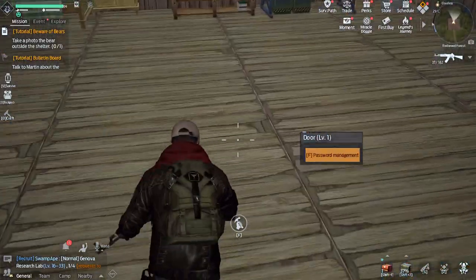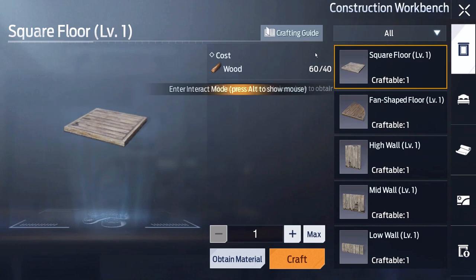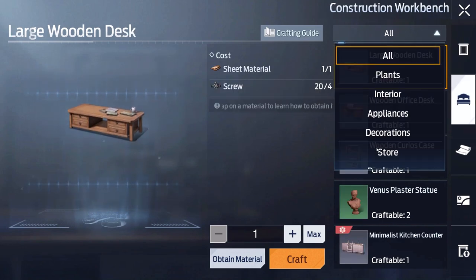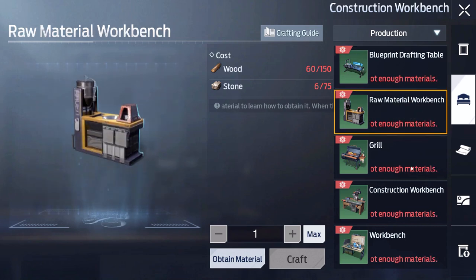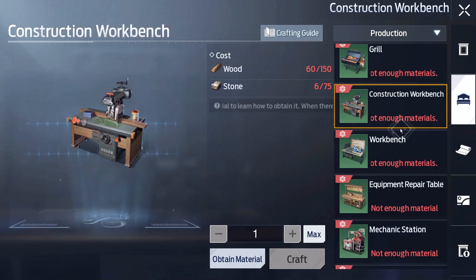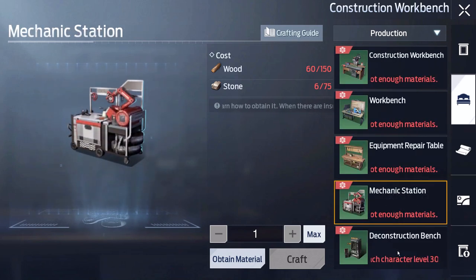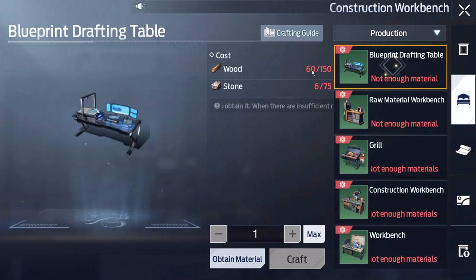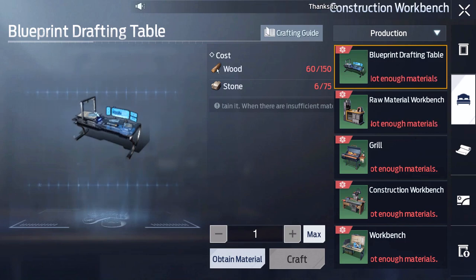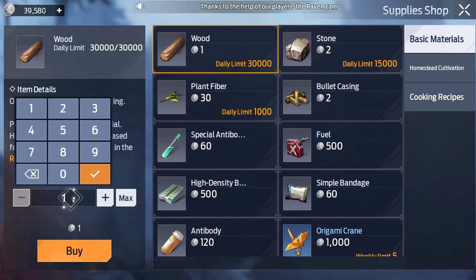With our level four homestead complete, let's go into building mode and see what workbenches we can craft. We've got a blueprint drafting table, raw material bench, grill, and construction workbench. What I'm looking for is the mechanic station. Everything basically just needs more wood and stone — pretty basic crafting. Can I just buy some wood? Yes, let's do that because I am lazy.